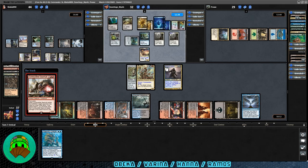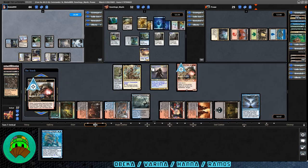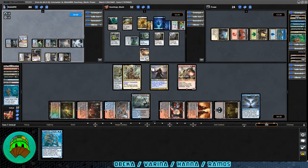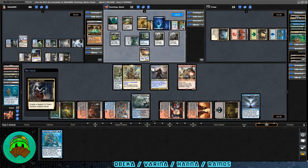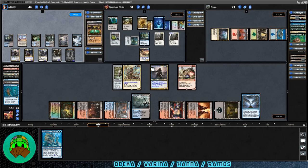Combustible Gearhulk — let's do it. We'll target Ramos. Not something I want to do, but it is something I need to do. They let us just mill it — they take five damage. Otherwise it was two lands, so at least we didn't lose too much and got them out of the way. Let's go ahead and pass the turn. Combustible Gearhulk will make a great blocker. End of turn — Varina has a response. They're exiling two cards to make another zombie token. Corpse Knight will trigger — we each lose a life.